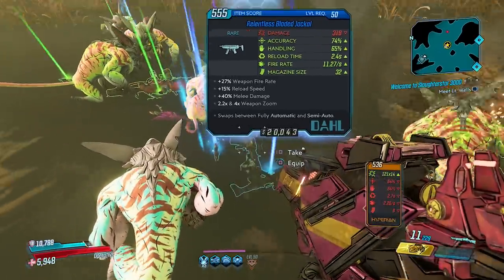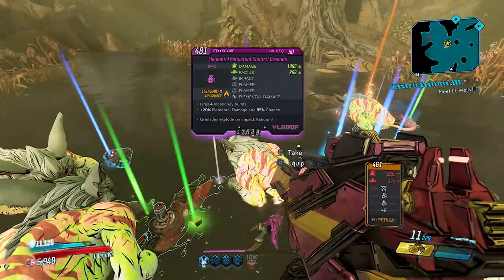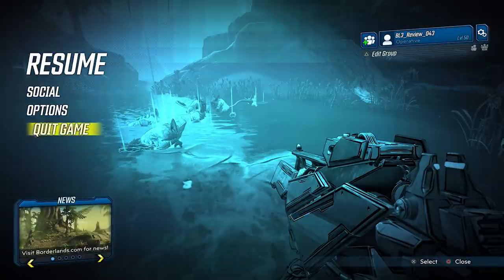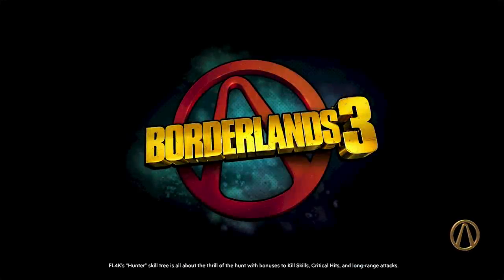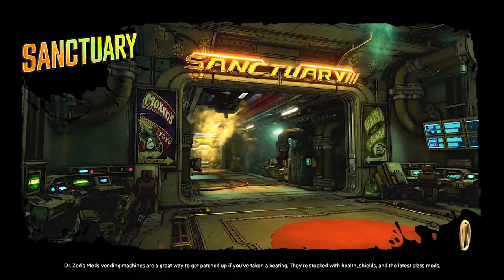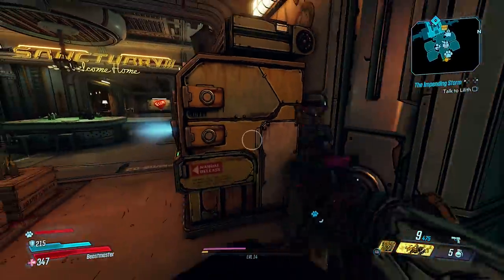We've got a Hellfire on the ground, plus 1, 2, 3, 4, 5 blues and a purple. Now my bank on this character will hold all of these items plus some more, but we're going to switch over to my other character — my Flak — and I want to show you how this will actually show up in the Lost Loot for him as well. We need to switch to Flak, continue, and we're in Sanctuary already, so we'll head over to the Lost Loot Machine.